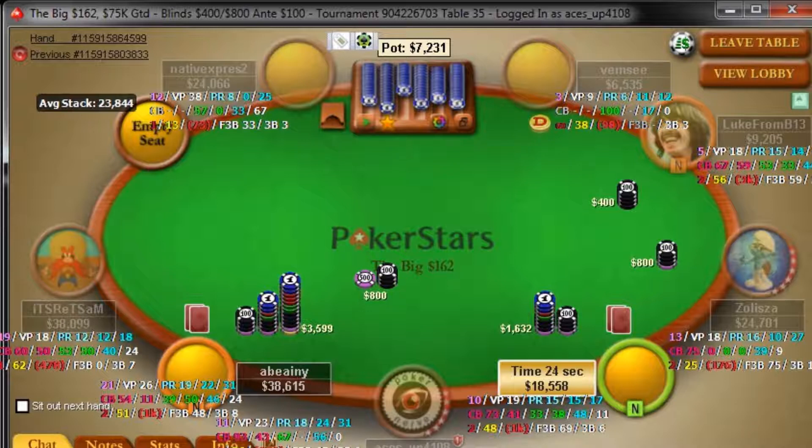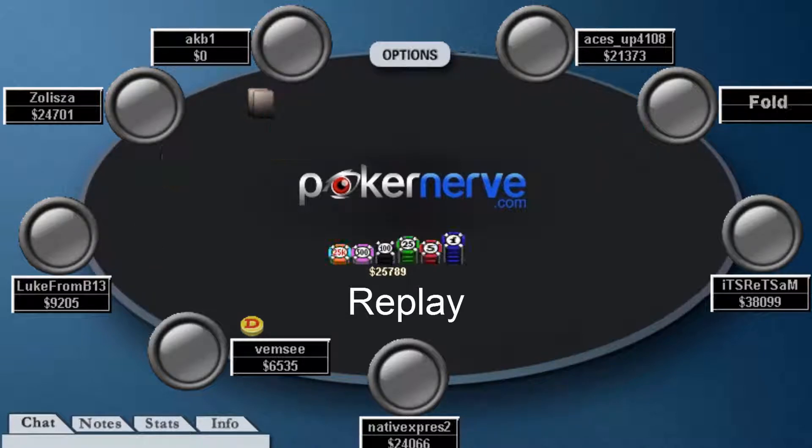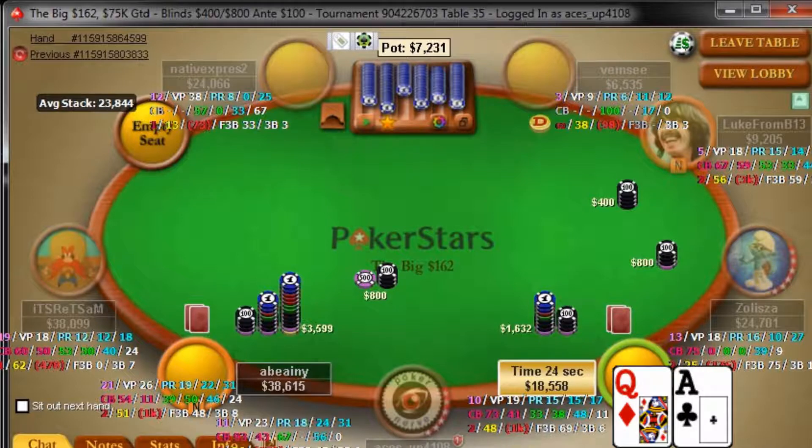Look at the leverage he gets from his raise against the M10 opener — effectively pushing him into the commitment zone and putting him in a real tough spot. He's repping really strong. But as it turned out, the UTG actually did wake up with a hand, and after a lot of tanking, 4-bet jammed, and the 3-bettor snap folded.